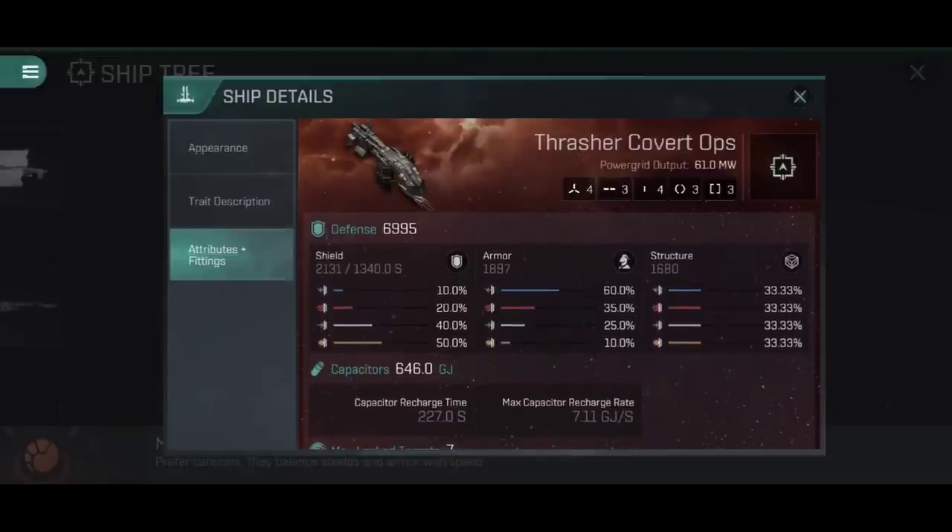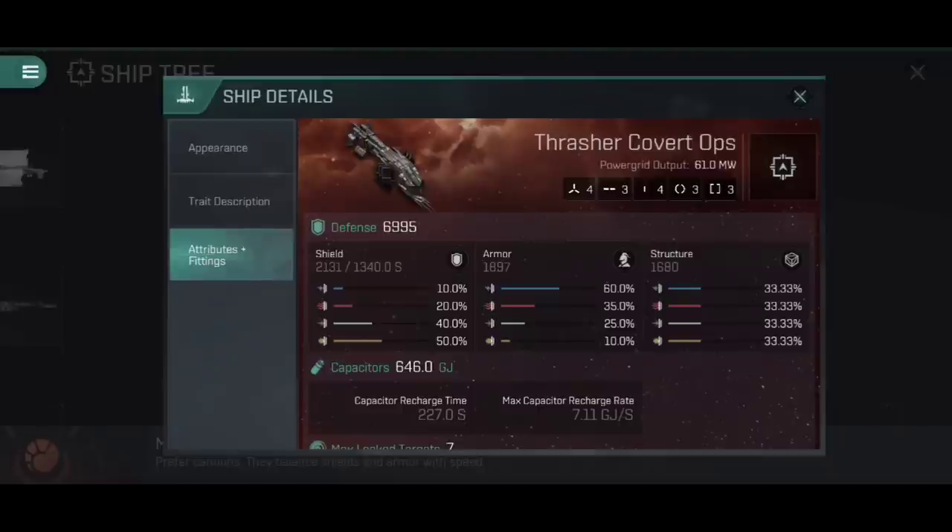Defensively speaking, the Thrasher Covert Ops has 6,995 hit points, compared to the Fleet Issue's 4,772 — a massive 46% increase across the board. Though to be more accurate, the Thrasher Fleet Issue got a 5% bonus to shield per point in basic destroyer command, meaning the shields are only a 17% increase, but the armor and structure still get a full 46% increase on the Covert Ops over the Fleet Issue. The power grid on the Thrasher Covert Ops is 61 megawatts as standard, compared to 49 megawatts on the Fleet Issue — a 24% increase. It's a big jump from Tech 5 to Tech 10. The capacitor bank is 646 gigajoules compared to the Fleet Issue's 477 — a 35% increase.